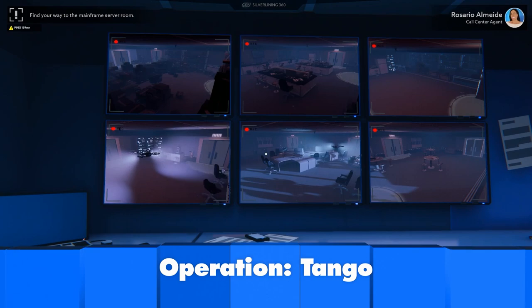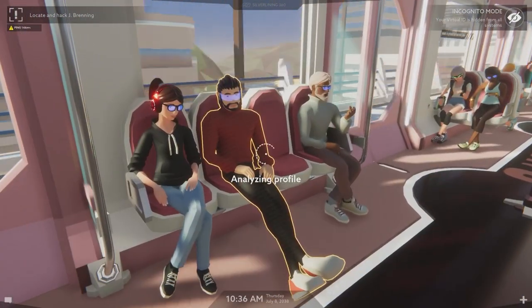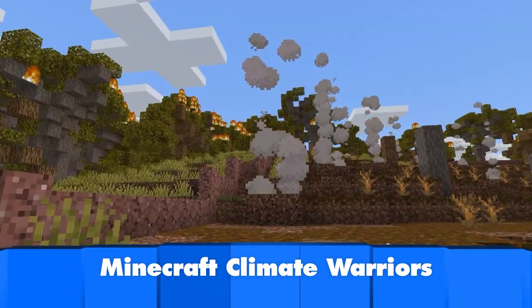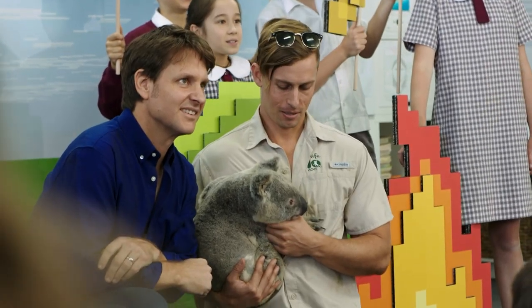Hello! It's time for GGSP, the show for younger gamers by gamers. I'm Gem, and I'm Rad. Coming up on today's show: Gem and I team up to save the world in the co-op spy thriller Operation Tango. Who here looks sus? Plus, we take a look at an all-new Aussie Minecraft mod that takes on natural disasters in Climate Warriors. Let's start the show.